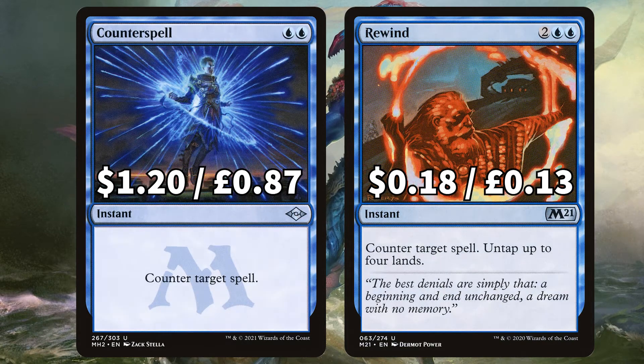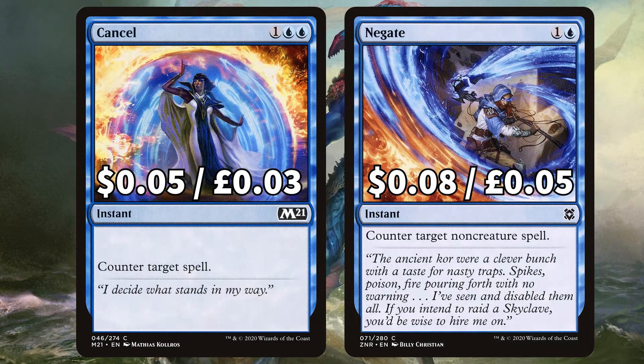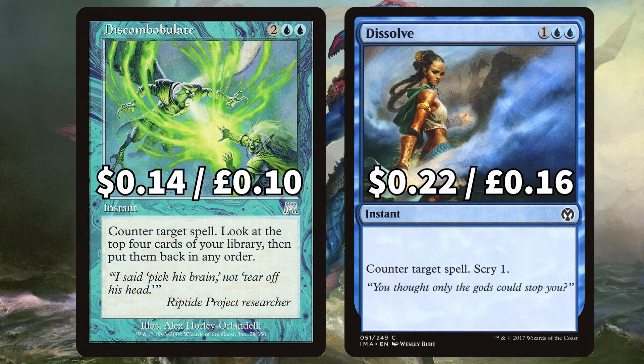Now it is time for some endless counterspell action, with the iconic Counterspell, and Rewind to counter target spell when tapping up to 4 lands. There's Saw It Coming to counter target spell with that added foretell mechanic option, and Supreme Will to counter target spell unless its controller pays 3, with a second option to look at the top 4 cards of your library, putting one in your hand and the rest on the bottom. We have Cancel to counter target spell and Negate to counter target non-creature spell. From Onslaught there is Discombobulate to counter target spell and look at the top 4 cards of your library putting them back in any order, and Dissolve to counter target spell and scry 1.